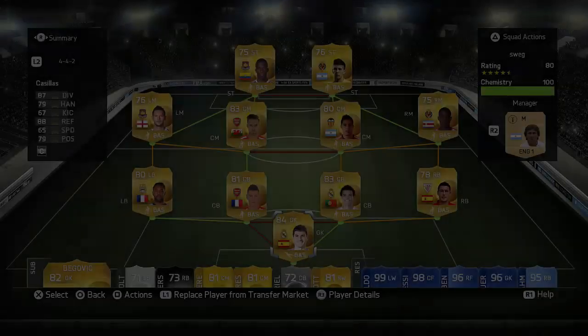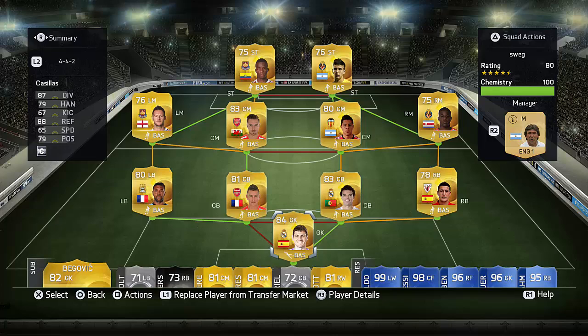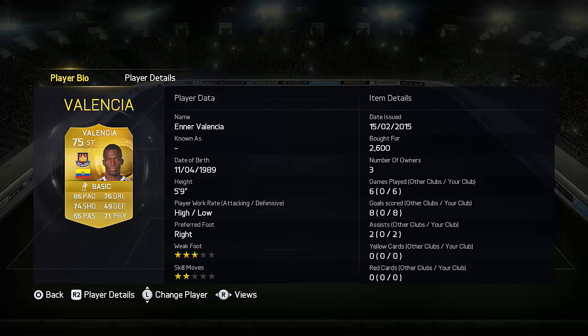Hey, what's up guys? ScoutingFeef here and welcome to this upgraded Enna Valencia review. I'm sorry about the last one — this is a re-upload because the last video had some corrupted footage, so apologies for that. Anyway, let's get into this: 2.6k paid for him, and in six games he scored eight times and got two assists.